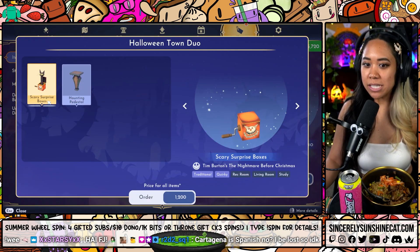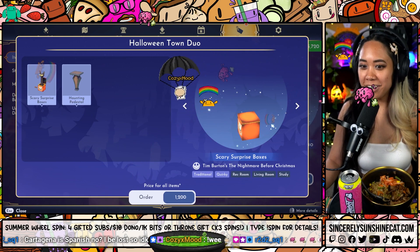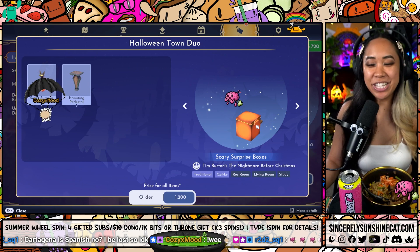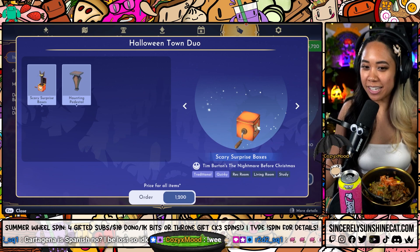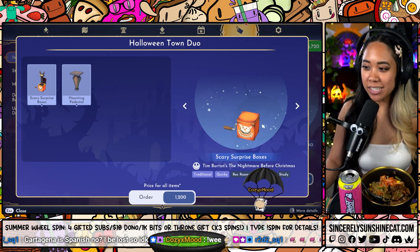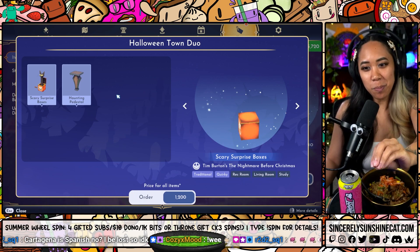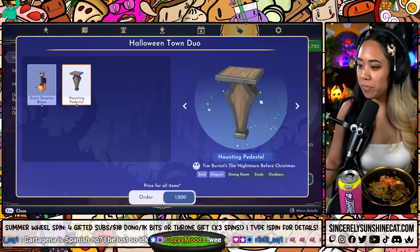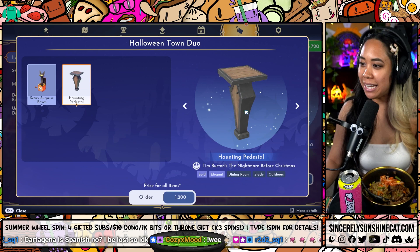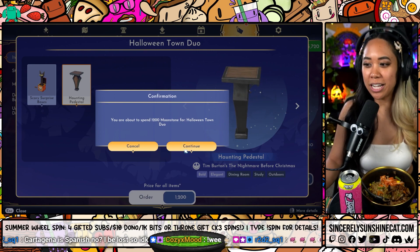And then the Halloween Town Duo. So we have the scary surprise boxes — maybe when you interact with it, it'll open. Then we have the Haunting Pedestal. That looks so good! Oh my goodness. We're getting this one for sure. 1,200 Moonstones for the Halloween Town Duo.